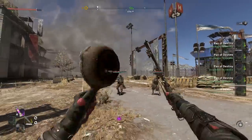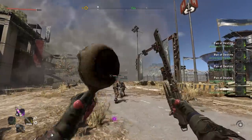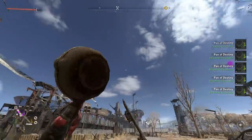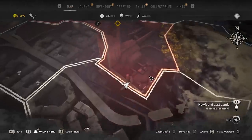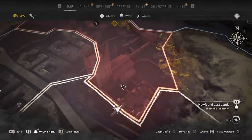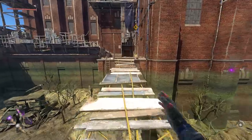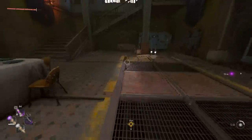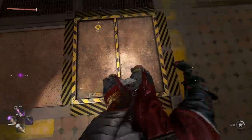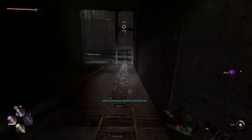Moving on to number three, there's a Pan of Destiny in Dying Light 2 which kind of acts as an endlessly throwable frying pan — almost like a hammer of Thor but in pan form. After finishing the main story you have to go back to the renegade stronghold and make your way again towards the pumping station using the dining area hatch you can find right here. From this point on, simply follow this area.